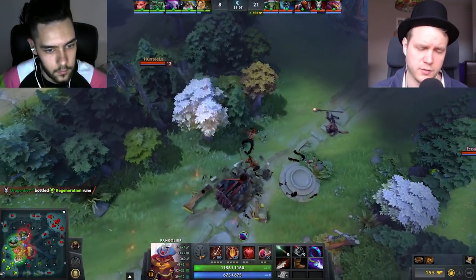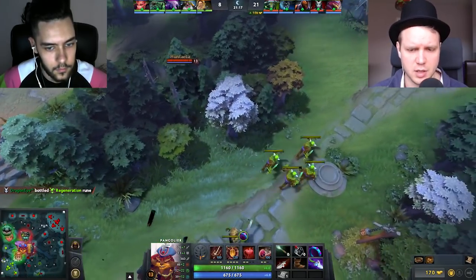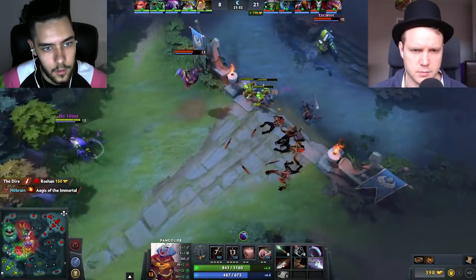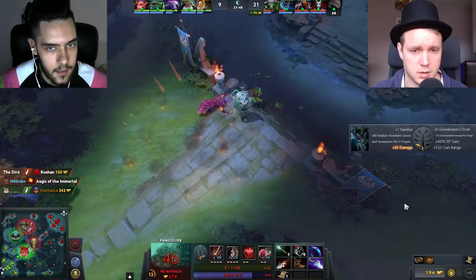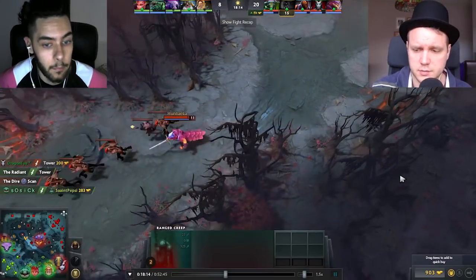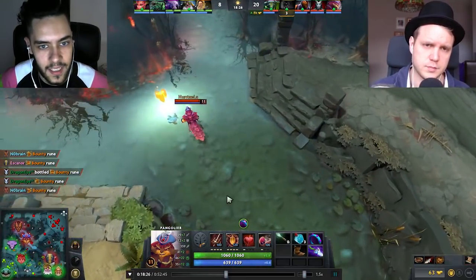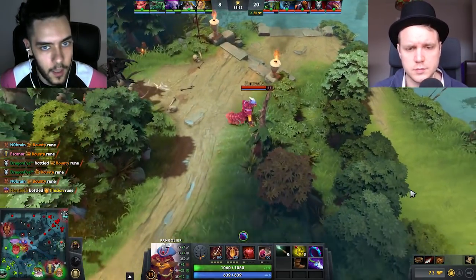Swashbuckle — I've kind of underestimated how effective it is, really, as an ability. What other items synergize with it? Maelstrom, Skadi, Lifesteal, Daedalus, Battle Fury — all that goes with Swashbuckle. That's insane.